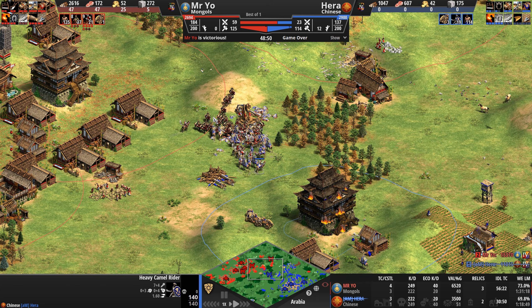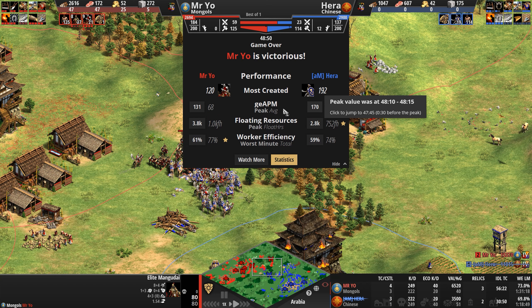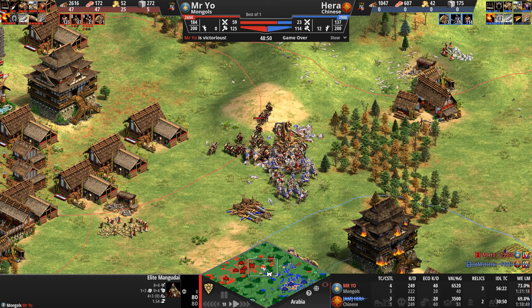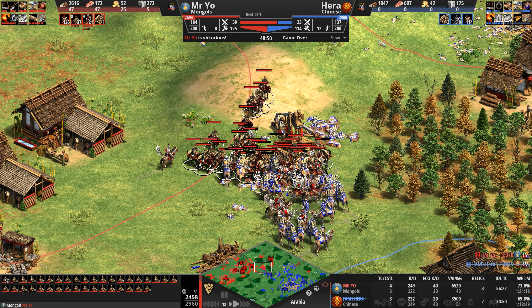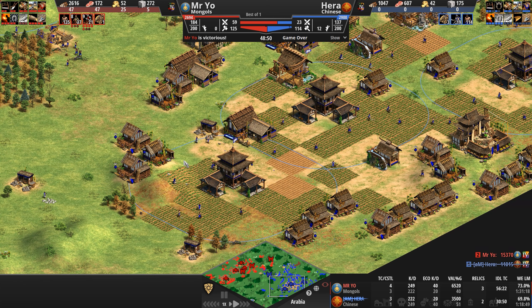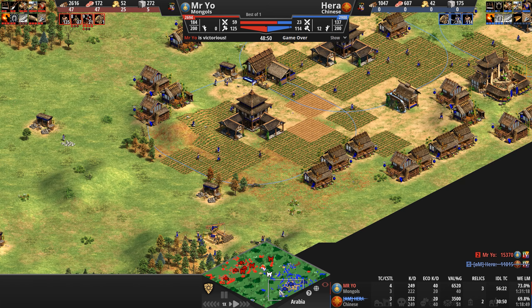Heavy camel rider, fully upgraded, against fully upgraded elite Mangudai. Mr. Yeo's APM, Hera's APM — lower than I thought it would be for both players. Economically, our Mongol is ahead but not by that much — less than 10% in trash resources. The Chinese are ahead in gold and stone, though not by much. Relic count difference only about a thousand. I love the versatility of our Mongol here: first starting with cavalry units, and then the second Hera popped out these camels he just transitioned to Mangudai. But Hera ran out of gold, which might signal why he decided to GG.